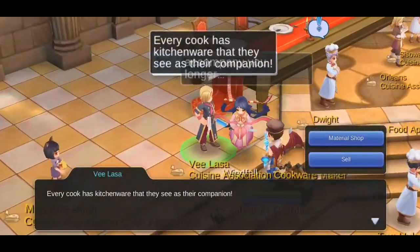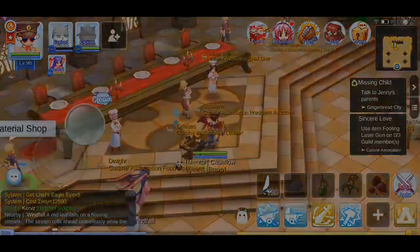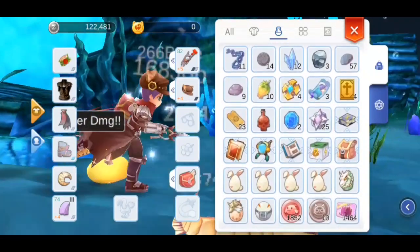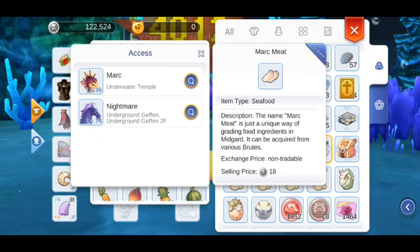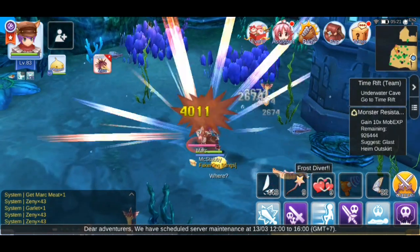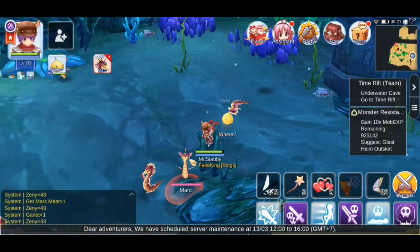There are two ways to gather ingredients. The first one is through farming. If you want to farm for ingredients, you have to buy the Chef's Eagle Eye item — note that it's limited to 5 per day, so make sure you buy them every day. Since we're after Mark Meat, we have to make sure the monsters we target will drop those items. To find out which monsters drop them, go to the item box, select the item you want to farm, and tap on the Acquire button on the upper right. It showed that Marks and Nightmares can drop the Mark Meat we're after. After using the Chef's Eagle Eye item, you can start farming that monster and have a chance to get the ingredient you want.